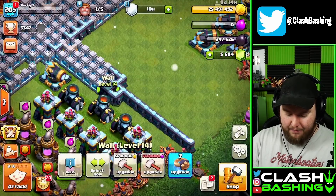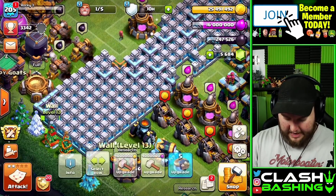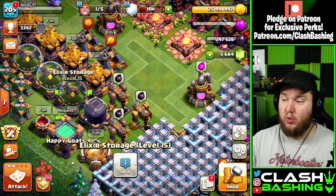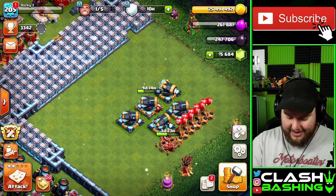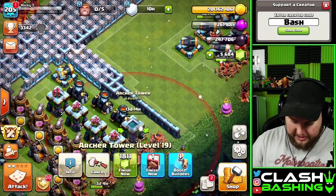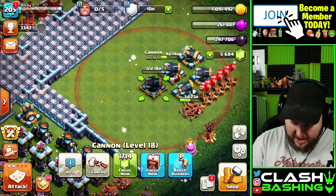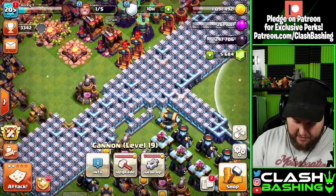Oh no - I had two runes of elixir and I just passed one! I wasted it. That was a waste of 20 million - not the first time we wasted loot on the channel, but that kind of sucks. Let's go ahead and get some upgrades going with the 25 million gold we have. We're going to upgrade one of the non-rushed archer towers and use the book of building on it, then upgrade this cannon here. We'll use a book of everything on that too, and then use the rune of gold from the gold pass to upgrade another cannon.